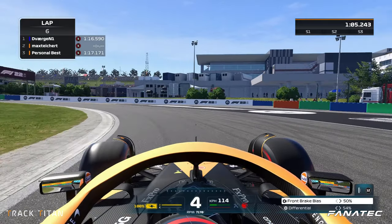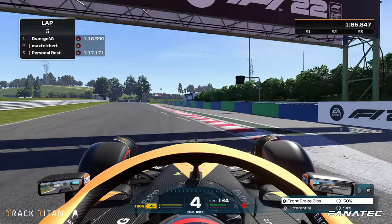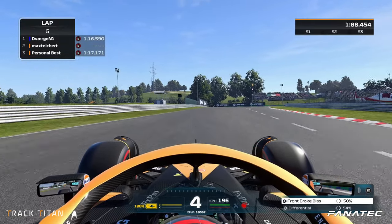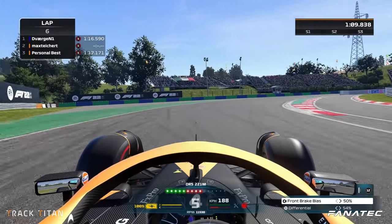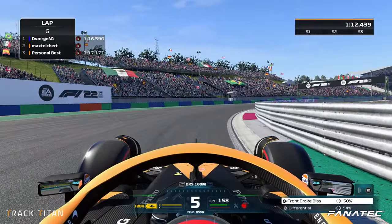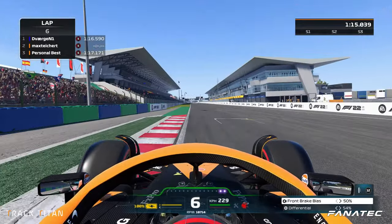We run out wide using all the track space available, short shifting to improve traction, and bring the car back to the left side to set us up for the widest line into the final corner. Turning in at the marshal's post and short shifting to fifth so we can be on the power very early, we want to avoid the inside curb and use all the exit curbing when we get back onto the straight.